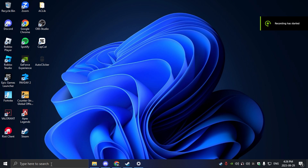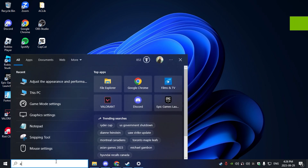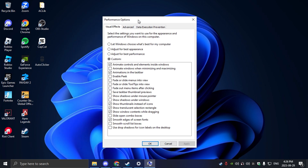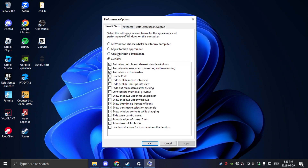For the last Windows step, click on the search bar and search up Adjust the Appearance and Performance of Windows. Click on it and this will pop up. Over here you're going to want to turn on Adjust for Best Performance, then enable Smooth Edges of Screen Fonts and Show Thumbnails and Icons so your PC doesn't struggle.